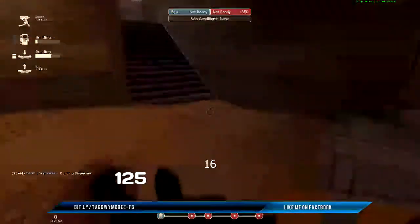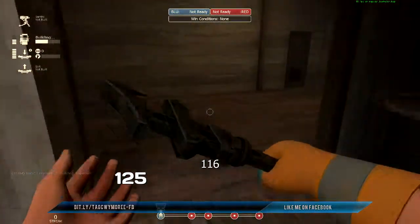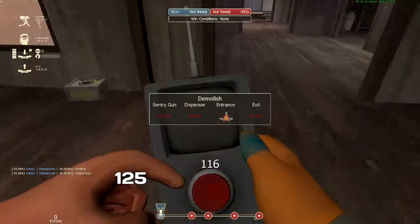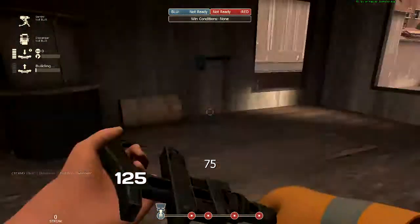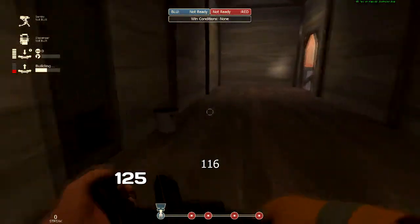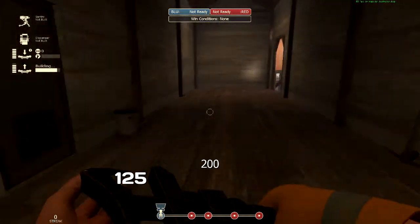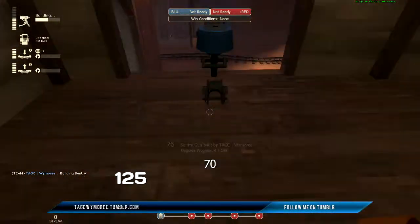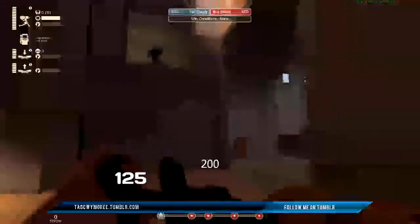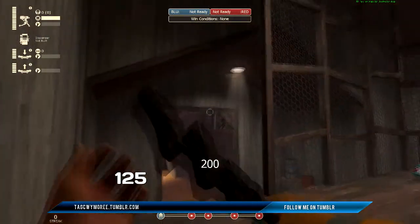Dispenser right here. Sometimes I'll have my dispenser up here building, and then as a fun tactic — teleporter goes there, or it'll be over here by this bucket. I typically like to keep my dispenser in this door as a warning sign. Sentry goes in that spot there, so when they come around the corner they're getting killed — although sometimes the solly can stand back and pick off the sentry.